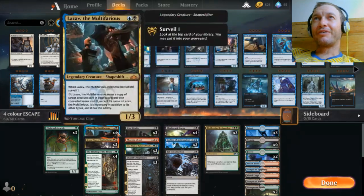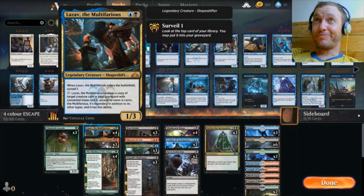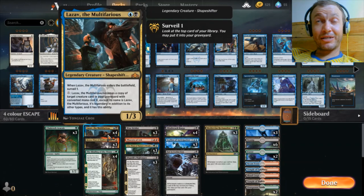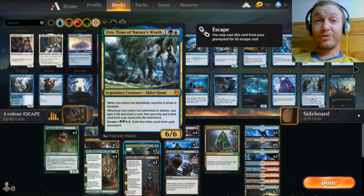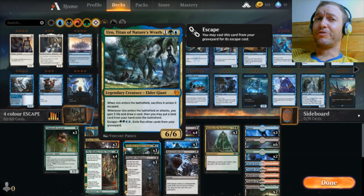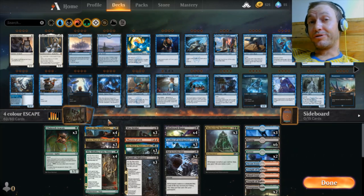The one-two punch we have is Lazav. The way he works is you can pay the mana cost of any creature in the graveyard and he'll turn into that creature — and you can do that on their turn, which is kind of broken. A solid maneuver is on turn four: if you have a Lazav down, you can drop a Kroxa, it's going to sacrifice itself, and then you pay the two mana, turn Lazav into Kroxa and swing. So you get a double trigger off Kroxa. You can do the same with Uro — turn Lazav into Uro, swing in, draw a card, three life, put another land down. Those three cards are pretty much a win con on their own, and if you get that online early, you will feel the power of that combination.